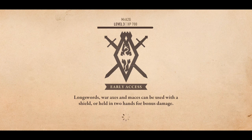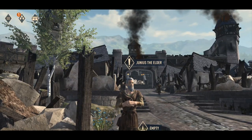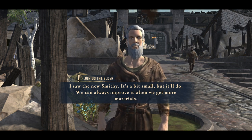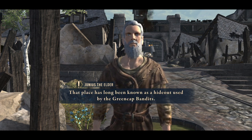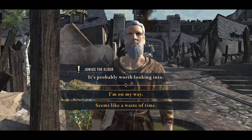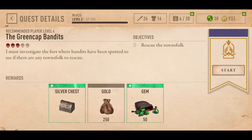Really enjoying this so far — so far so good, no complaints. It's still very early game, very early access, so it is what it is. 'The new smithy — it's a bit small but it'll do. We always need to improve when we get more materials. The woodcutter said villagers may be held captive in the Dead Book. That place has long been known as a hideout for bandits — I fear they've been taken advantage of.' On my way! Let's go take out these bandits.